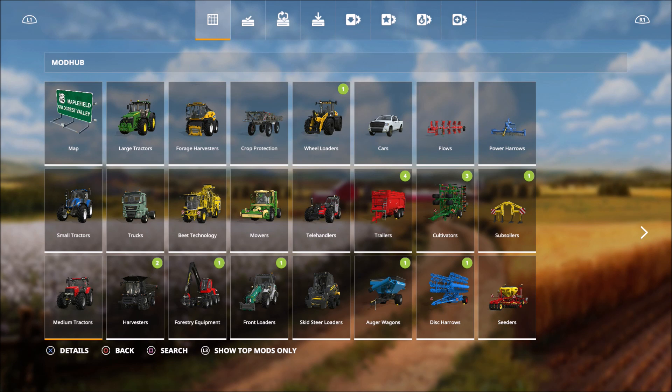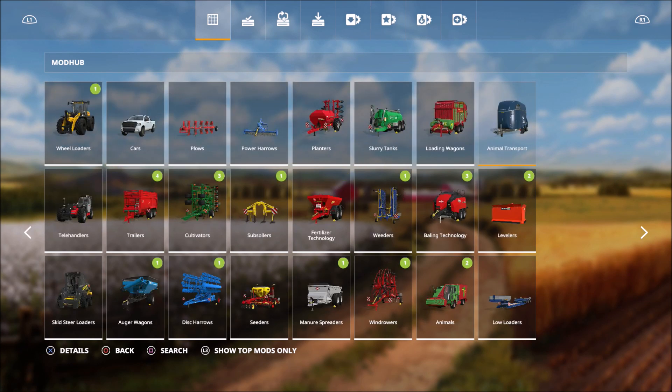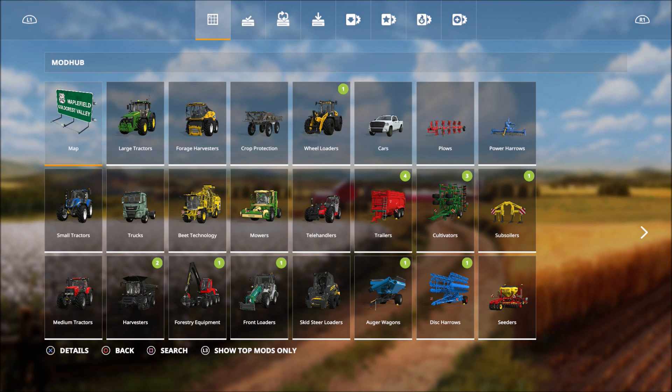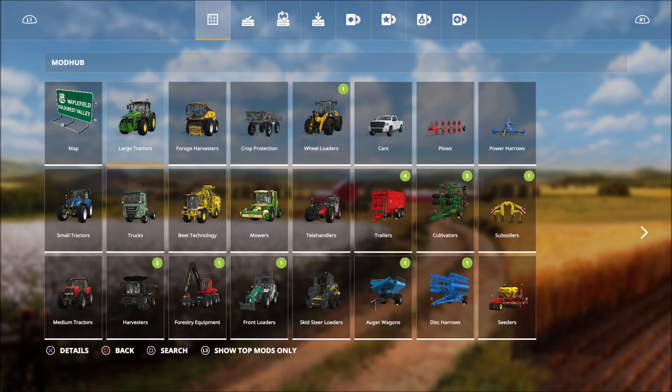In here, each category has a ton of stuff you can add — pretty much everything. There are all kinds of different categories, and each one has equipment or whatever it is you could possibly want. You come over to a category — right here are the maps. You click on that and it'll show you all the maps you can download. Just pick whichever one and download it.